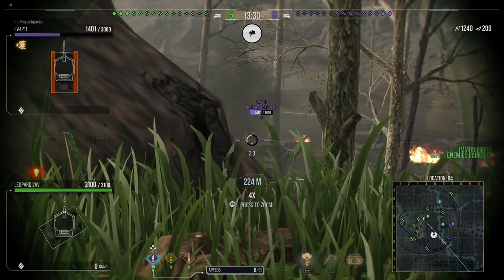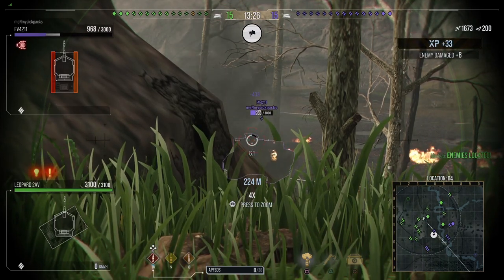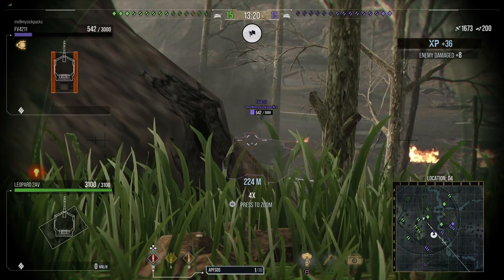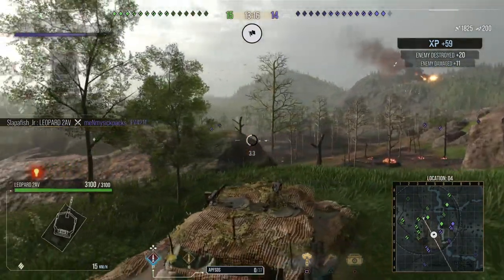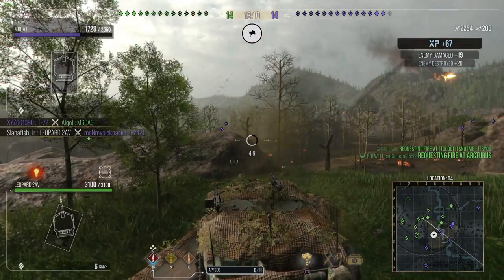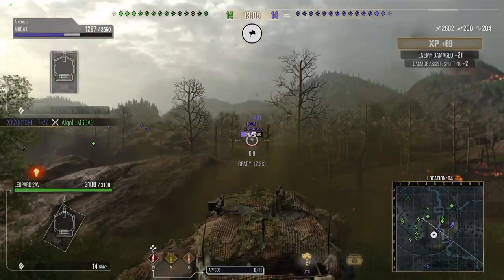This tank goes 72.5 kilometers forward and 31 reverse speed, with a power-to-weight ratio of 26.35. If I didn't tell you this was a heavy, you would think those were light tank stats. If I just read those stats off, you would think this is a light tank or a very fast medium tank — not a heavy tank with strong frontal armor that can ram.